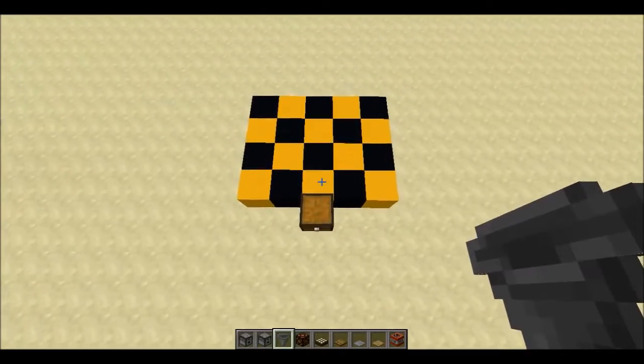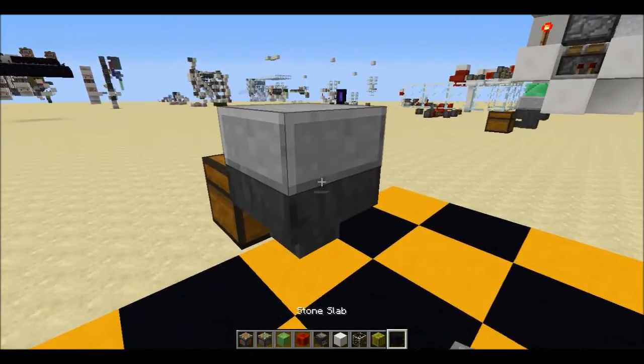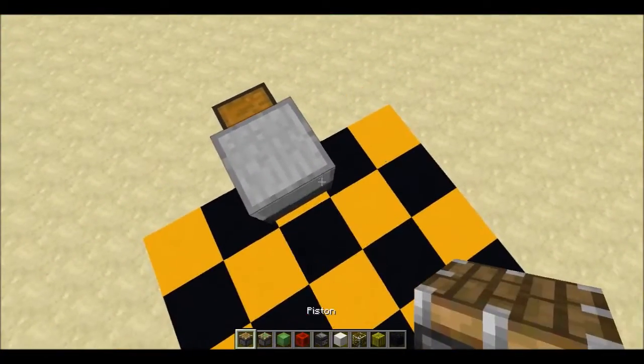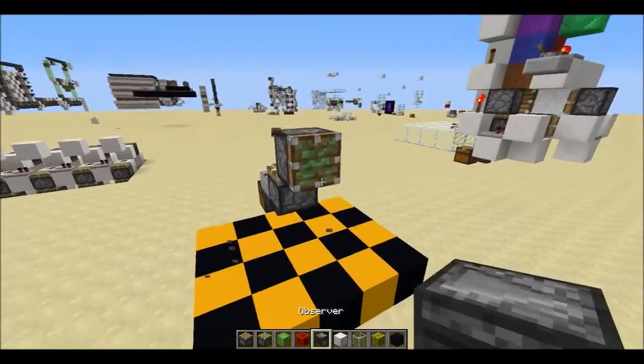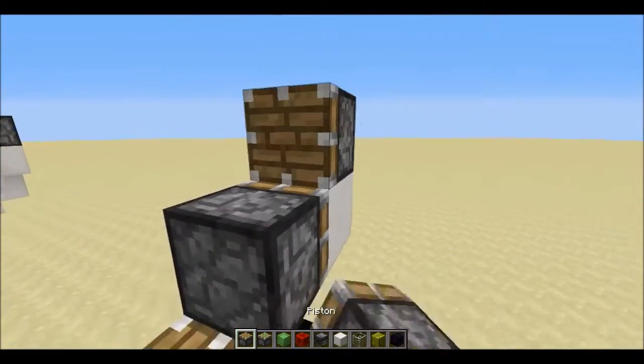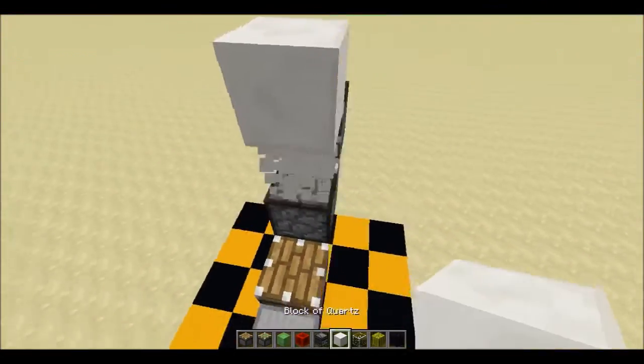Now I'll show you how to build it. Start where you want your output chest to be. We're going to first place the pistons that change the color of the concrete powder. We're going to set up the redstone so that the regular piston at the front retracts at the same time as the sticky piston at the back gets a zero-tick pulse. That will cause the concrete powder to change color.